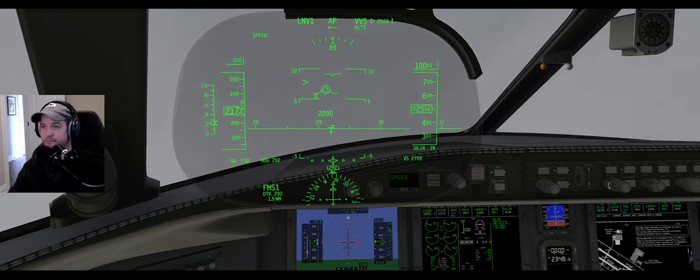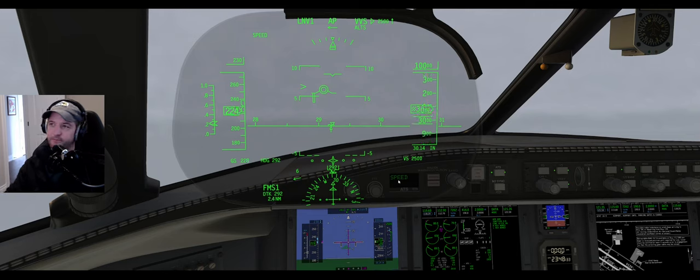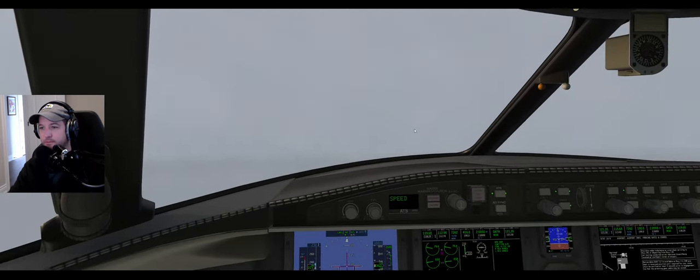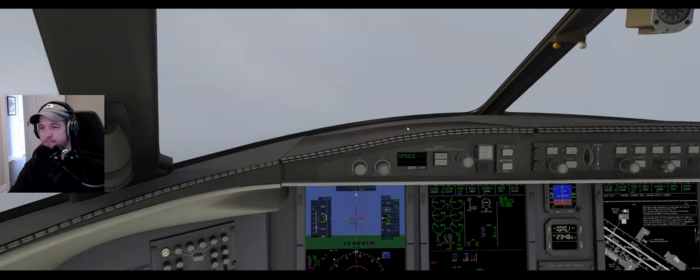Challenger 650 Charlie Sierra, Fresno departure, enter contact. We're flying away from where we want to go, so I'm keeping the speed relatively low and just letting us climb. That's a rescue dog. Zero Charlie Sierra, turn left direct Shafter, resume own navigation. Left turn direct Shafter, own nav, Challenger zero Charlie Sierra.